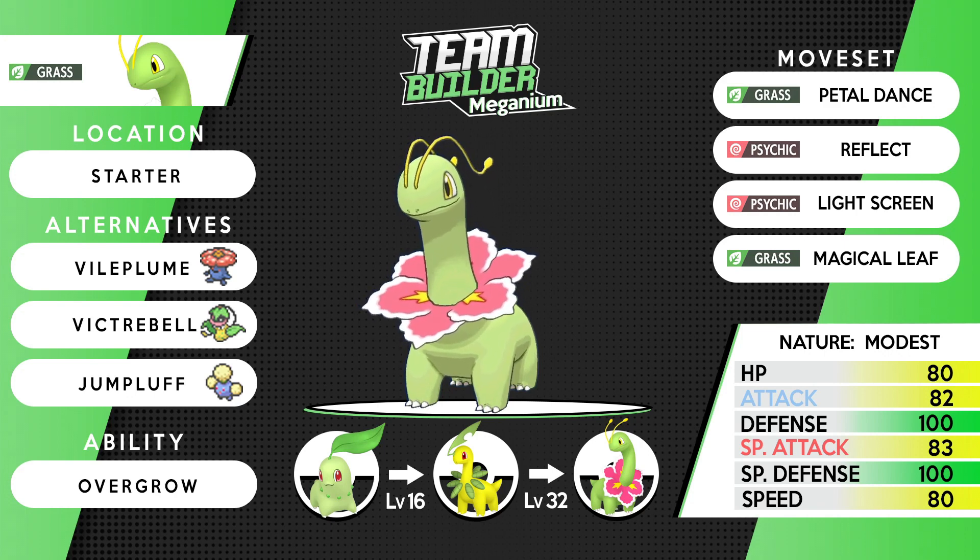Up first is everyone's favorite starter — it's Meganium. I don't think I need to talk too much on Meganium. It does struggle in terms of viability compared to its counterparts, but it has really solid defenses and solid stats across the board. I've used it previously paired with Espeon as a screens setter so other members can set up. Petal Dance and Magical Leaf are the moves — Petal Dance locks you in but has higher base power, while Magical Leaf can never miss, which is always really nice.